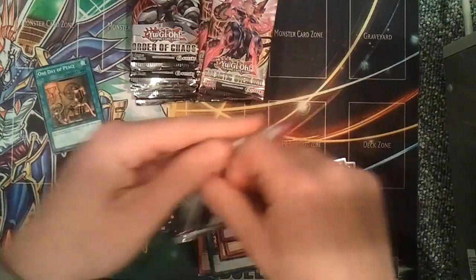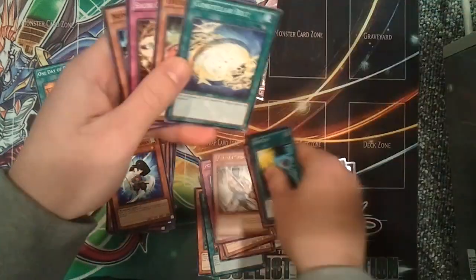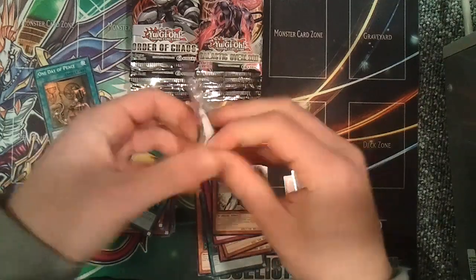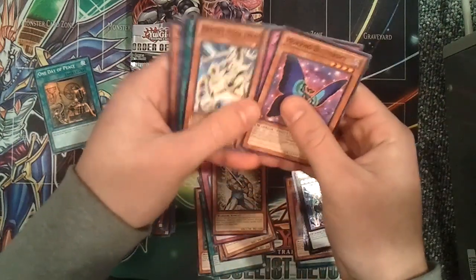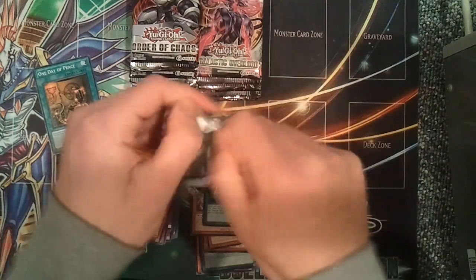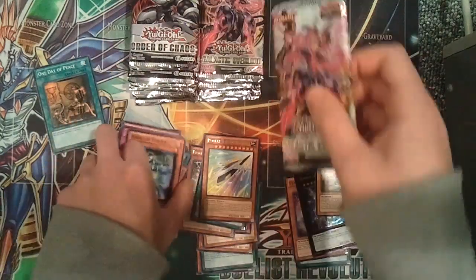Alright, so we'll do Galactic Overlord next. There are a lot of money cards in this set — like Card Cardi, Number 12 Big Eye, Strike Bouncer, though it got reprinted. There's Gaia Dragons, Atoms, Evil Price Rare. Pretty good set, but again once everything gets reprinted the set kind of devalues completely. Noble Knight Artorgus, Super — the sneak peek promo card.